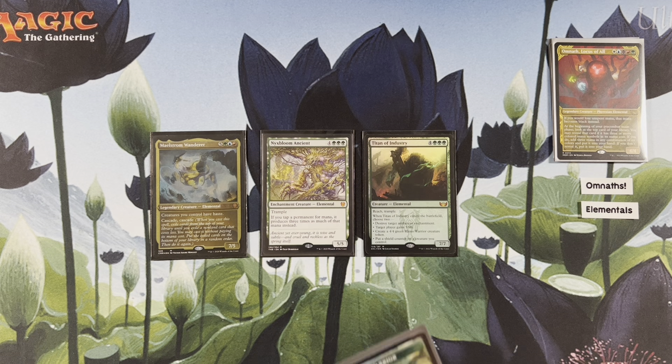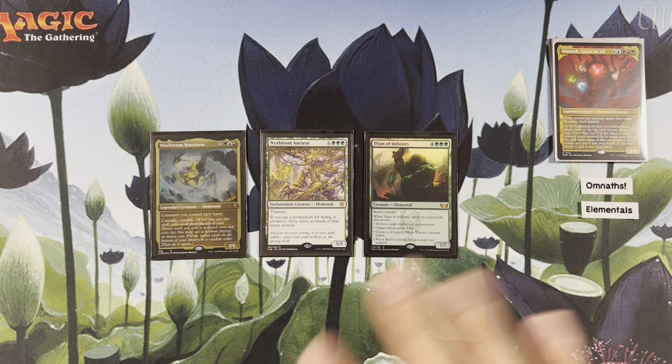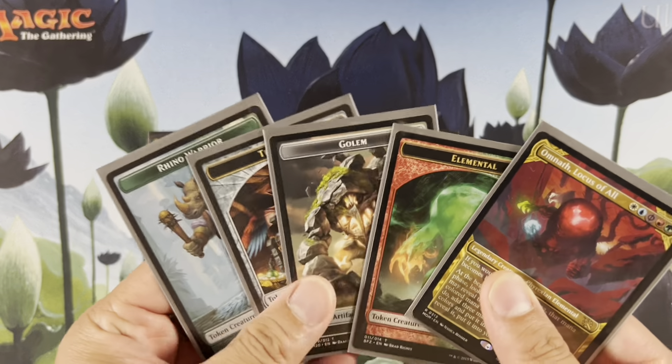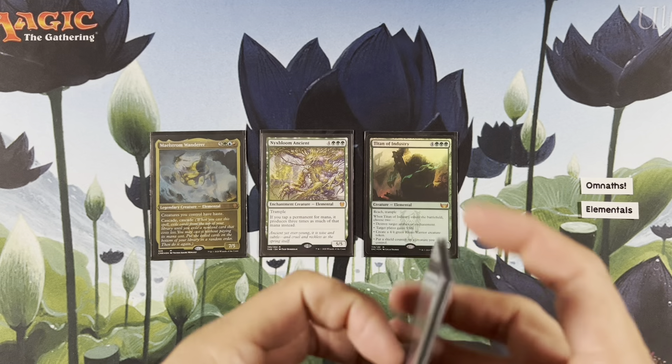The funny part is I double-check and triple-check to make sure I have all the tokens — I use MTG Goldfish to make my deck — and I always miss one. Anyways, now we have four different tokens. Put this Omnath token on top, of course — most important one.